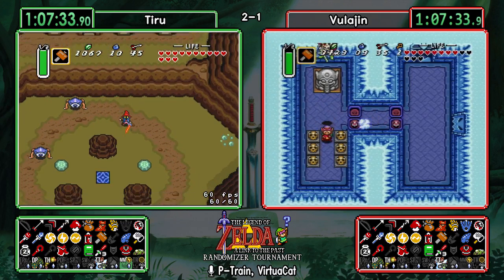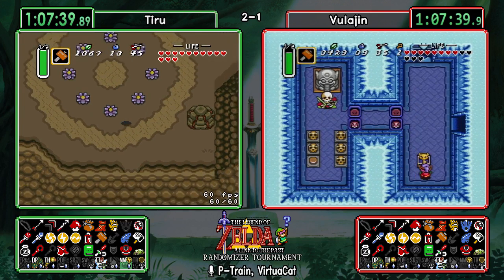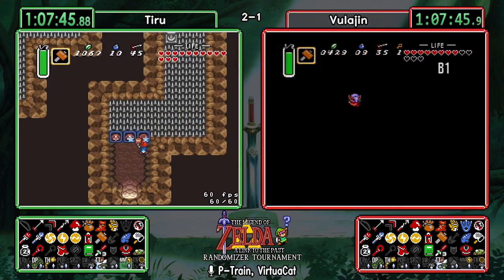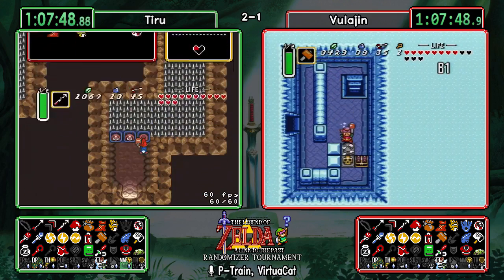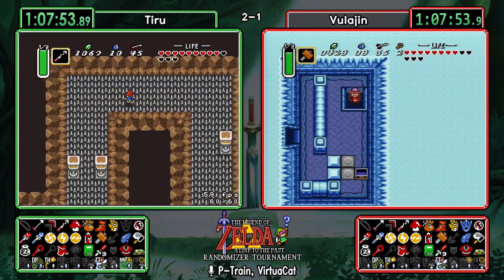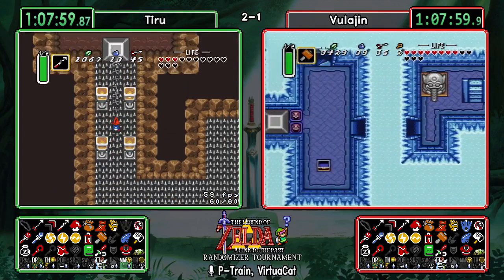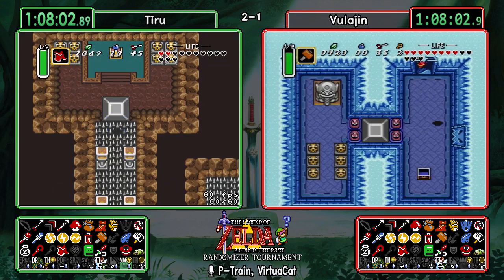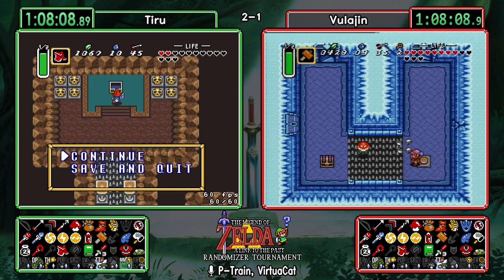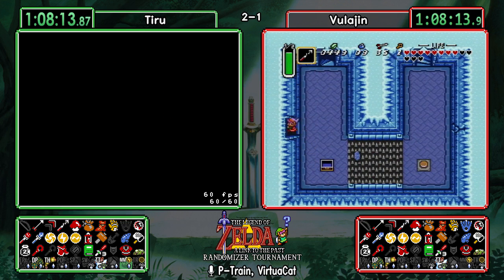They made Moldorm the first boss in Link's Awakening and I was just like, oh no. Getting a Spike Head check from Tiru. Let's see what Vula finds in the top chest — just a key. So either the big chest, the Ice Tea Room, or Kholdstare himself has the item. Tiru now heading over to east Death Mountain — probably going to get that dark Death Mountain check.